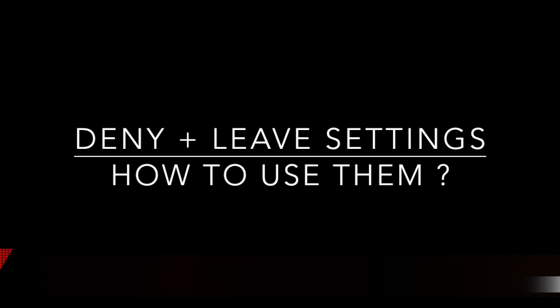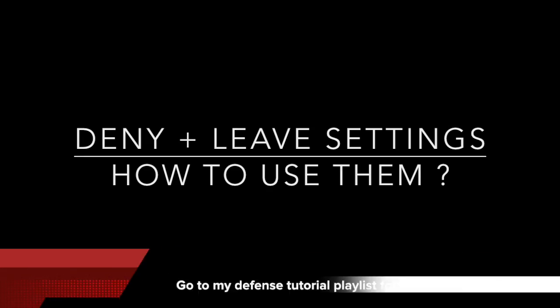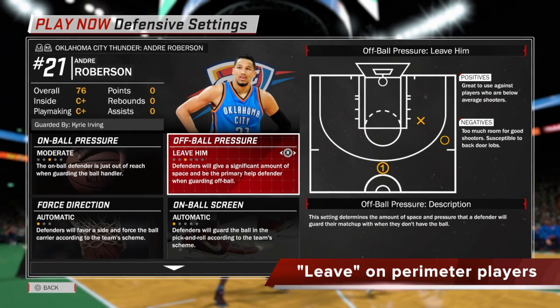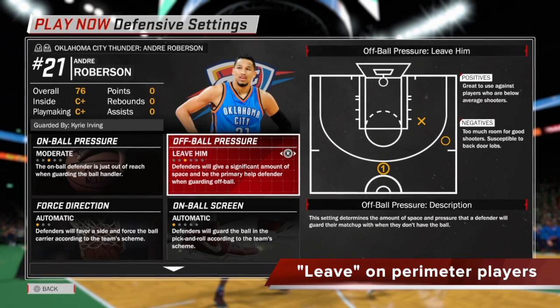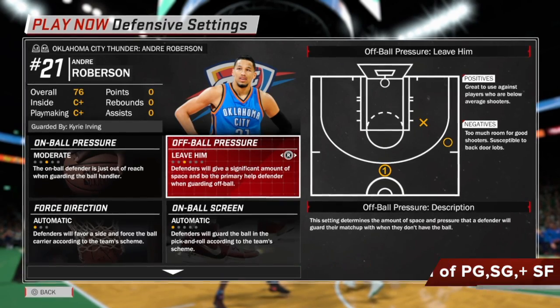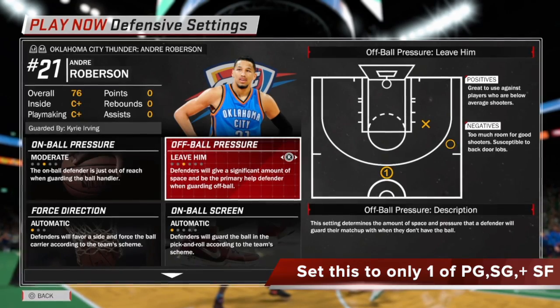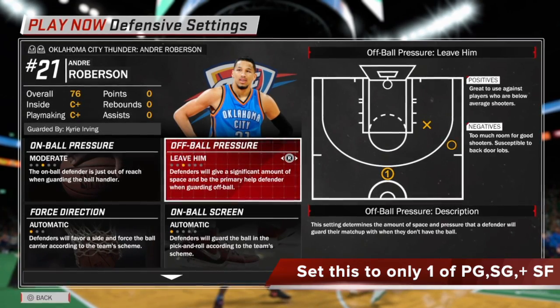If you haven't seen the 2 previous defensive settings tutorials, just go to my channel and look for the defensive settings playlist, and also go to my all-tutorial playlist — you'll find the previous ones, make sure you watch those before you get into this. The first off-ball setting we're going to look at is the off-ball pressure leave him. We're going to put this on perimeter players, and I'm going to show you exactly what happens during the course of a game if you set off-ball pressure to leave him on a wing player — so either the point guard, shooting guard, or the small forward.